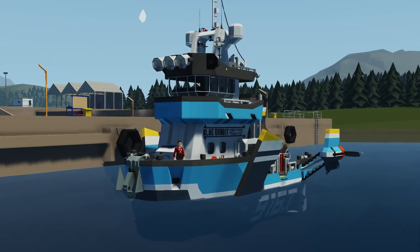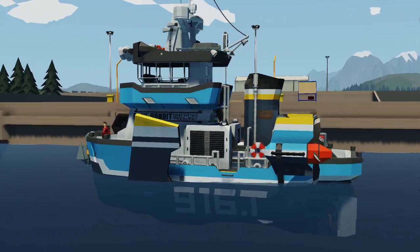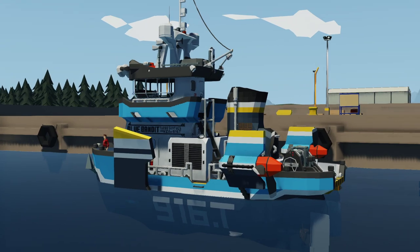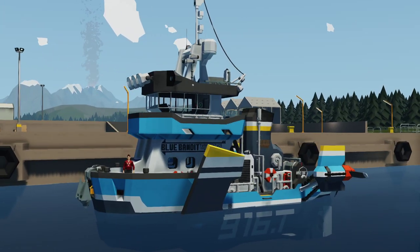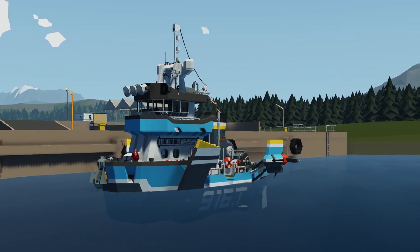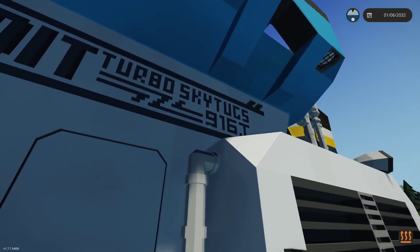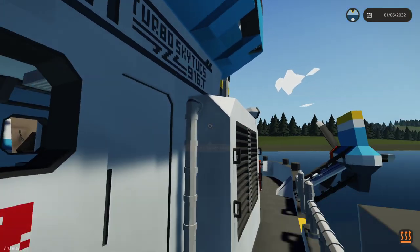Hello guys! Welcome back to another video on my channel. Today we are back in Stormworks yet again, and we are checking out something pretty awesome. This thing right here is a tugboat - it's called the Turbo Sky Tug 916T Blue Bandit, as it says on the side. That actually looks really cool up there.